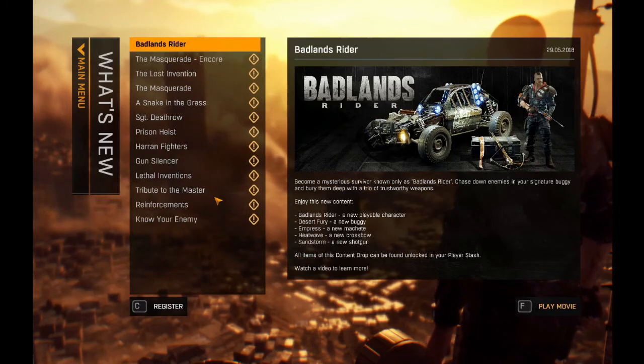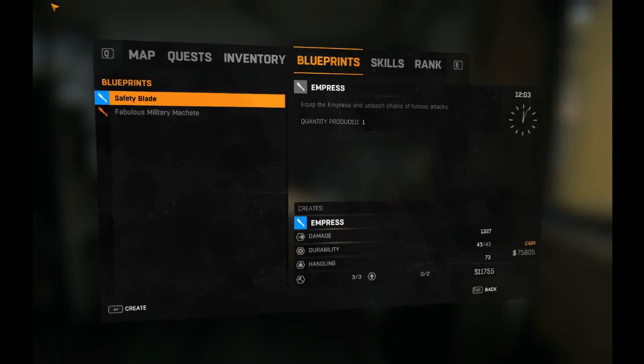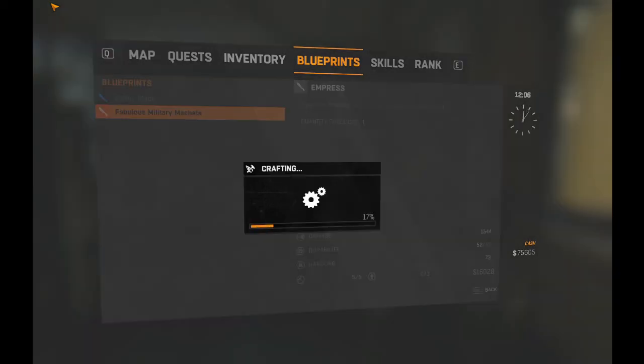What's up guys, welcome to a new Dying Light video. I'm bringing you the last and final content drop — Content Drop Number 10, released just the other day. It's such a bittersweet moment. This is the final content drop from Techland for Dying Light, and it brings some very nice stuff.